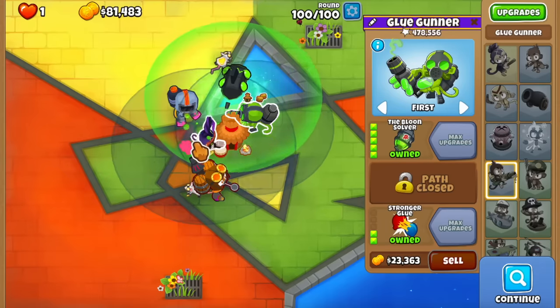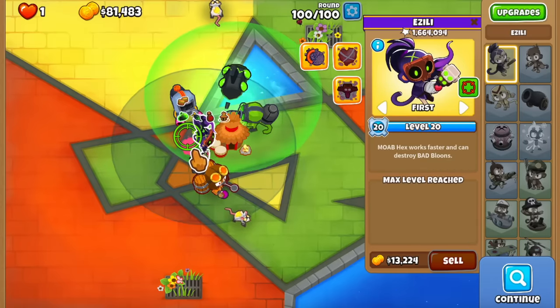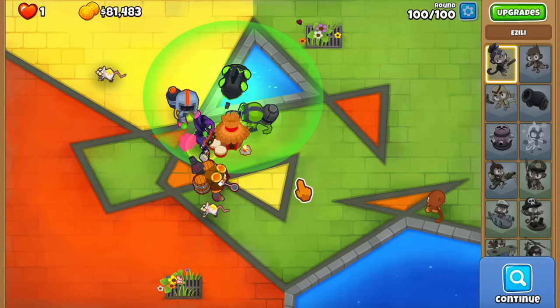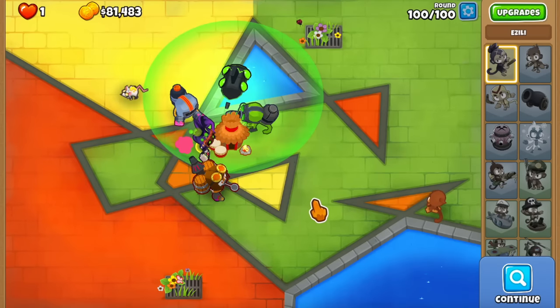Even if you combine the sub and the glue together, she still has double their combined pops — which shows how insane she is, not only versus MOAB-class bloons but just by removing the fortified state, making the game so easy. Literally it makes Bloons TD6 50% easier on some rounds. That's the new Azalea bug — it makes her really OP in some situations, and that's gonna be it for this one. Hope you guys enjoyed the video!